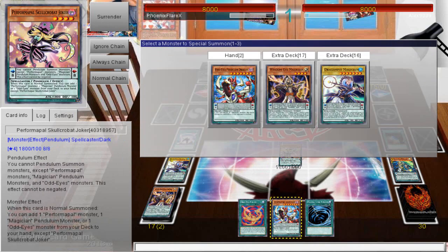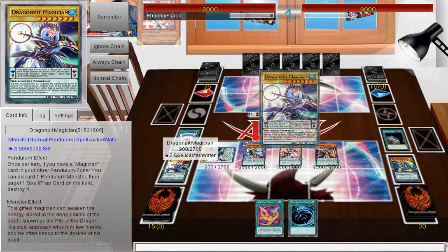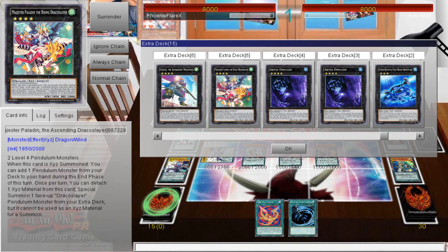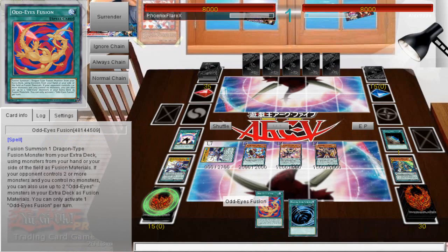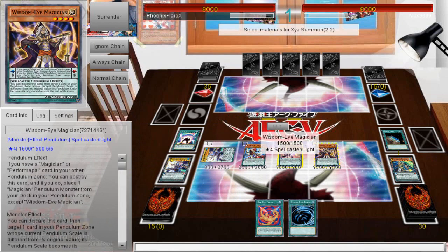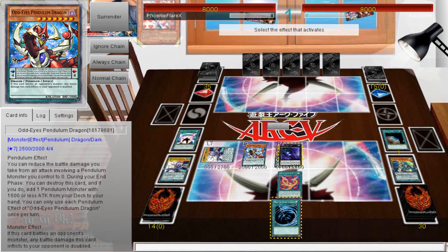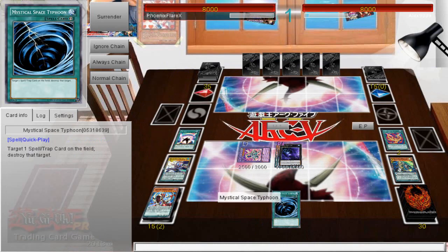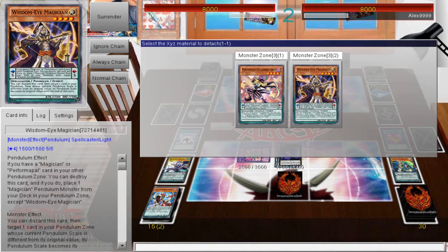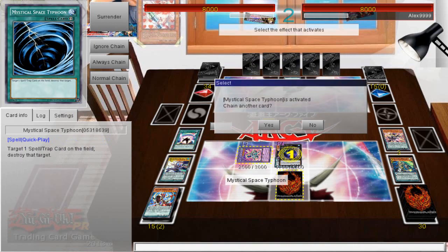So I can actually Pendulum Summon here — I'll go ahead and summon this, set this card, and then pass. This Vortex is loaded with two negations. I'm going to activate Dweller during the draw phase because there's no reason not to — Dweller has to be activated preemptively anyway. If I get Kaijued or something, I don't want to have Dweller taken and then have Burning Abyss be a thing. He's MST-ing my Sky Iris, which I'm actually okay with — I can negate it with Vortex but I'm fine with that. I have so many different cards. Okay — Volcanics.